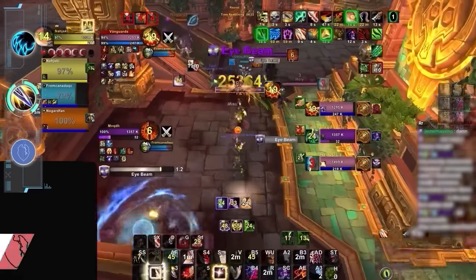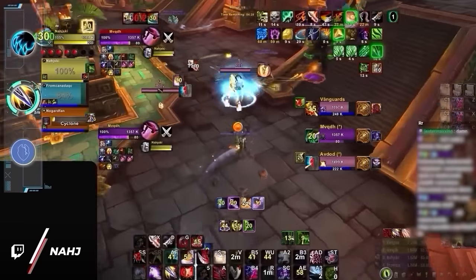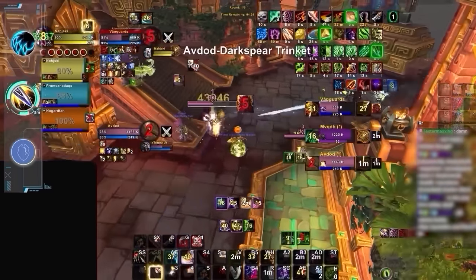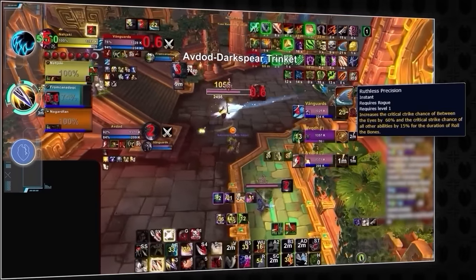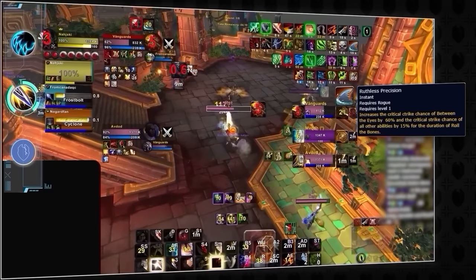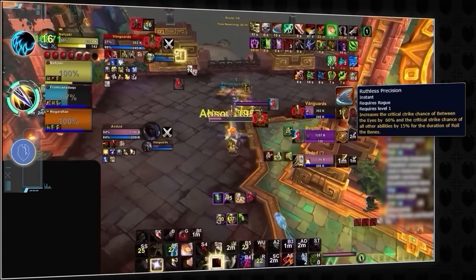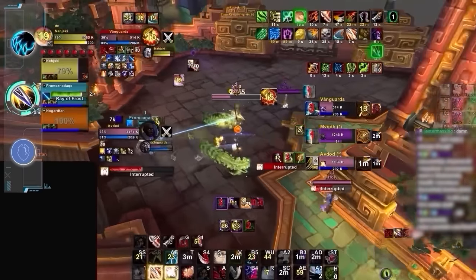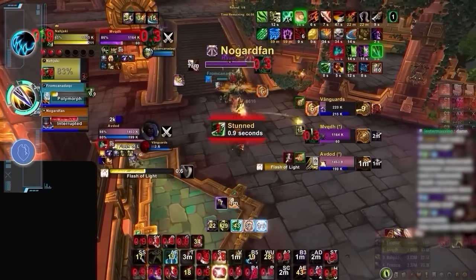The only other wild card is Outlaw Rogue, who we are also moving up a tier. Outlaw has a similar problem as Feral — really good at high ratings but relatively weaker down the ladder. One key detail worth discussing is that Outlaw has an important stat breakpoint at 40% crit, which gives them 100% crit chance with Between the Eyes when the Ruthless Precision buff is active. With the massive jump in item level this season, it should be much easier to hit this breakpoint, allowing Outlaw Rogues to have a better distribution of secondary stats.